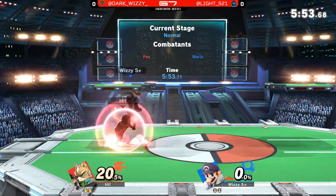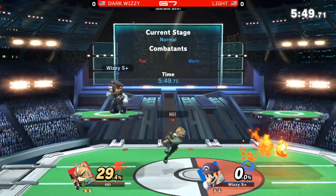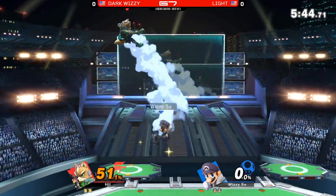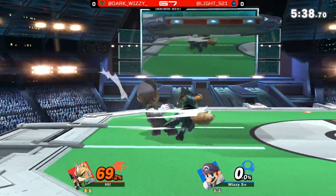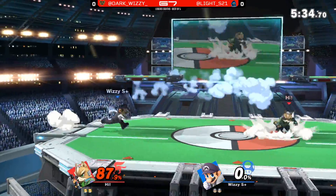Now we're back to even — two stocks apiece. A nice parry right there, giving him the opportunity to turn around and grab. It looked like he expected a cross-up. Looking at both these characters — when it comes to Fox, he does have some pretty good long-range tools in the blaster, but the way Dark Wizzy's playing, he could never get a chance to actually focus on using that.